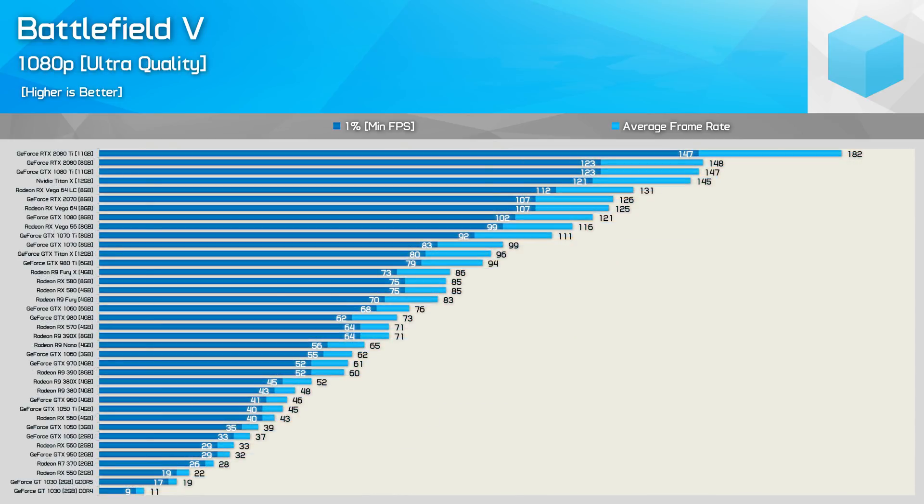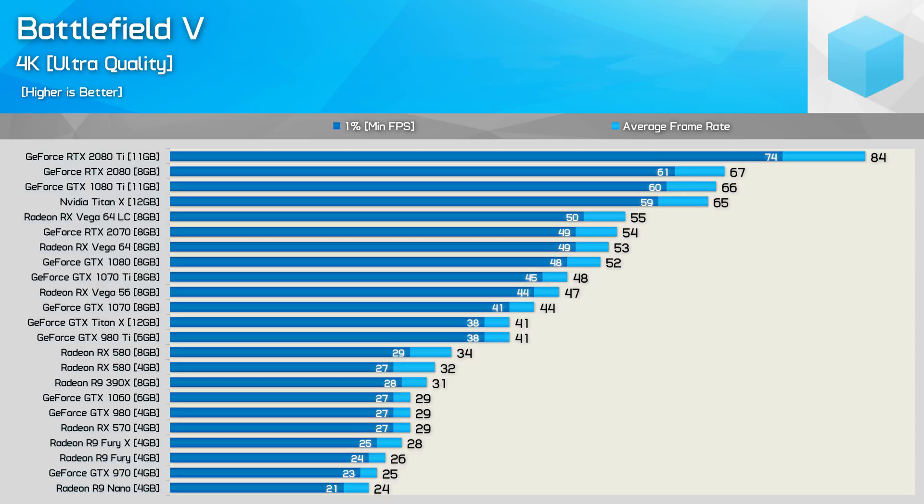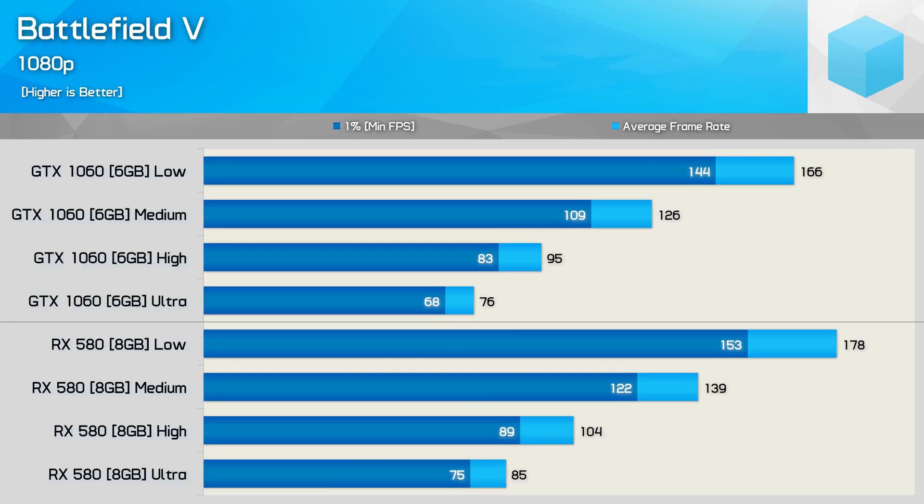Tossing all 38 GPUs together gives us this combined graph - the RTX 2080 Ti is still a big standout even at 1080p. Feel free to pause the video to examine this graph in more detail. Here we can see the 1440p numbers, and note that any GPU that couldn't push over 20fps was dropped as the results are somewhat useless. Then we have the 4K results with the same 20fps minimum threshold applied. For quality scaling, dropping from ultra to high boosts RX 580 performance by 22% and the GTX 1060 by 25%, while moving from high to medium sees a massive 33% boost for the GTX 1060 and 34% for the RX 580.